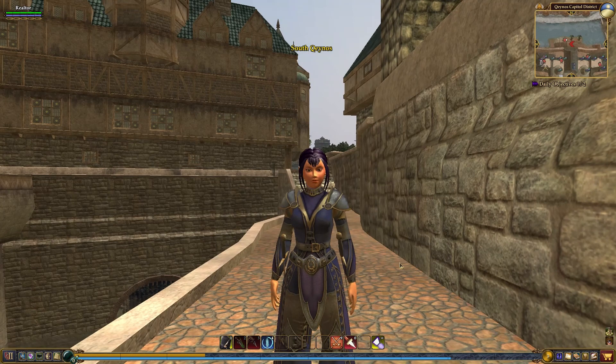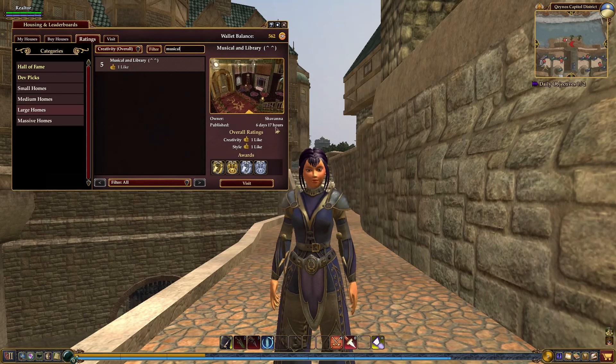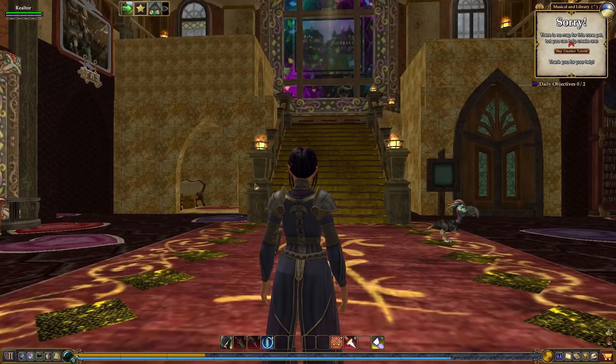The next property is a large home, and it is in fact the uncanny estate. None of these today are in the Hall of Fame. You will find this one under large homes. The name of this one is Musical and Library, and the owner is Shavanna. Let's take a look.